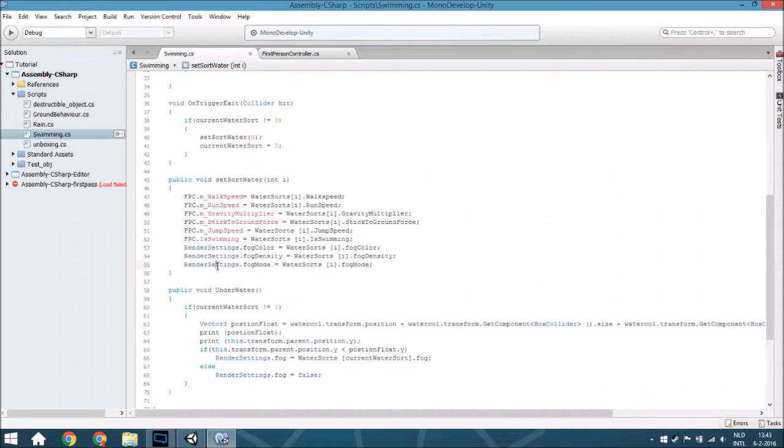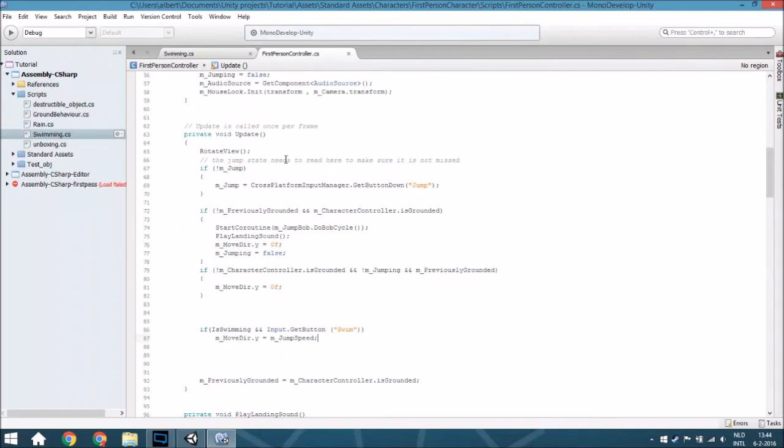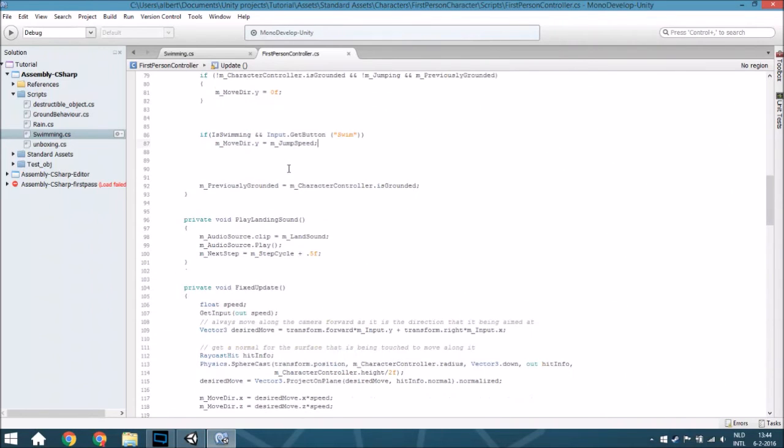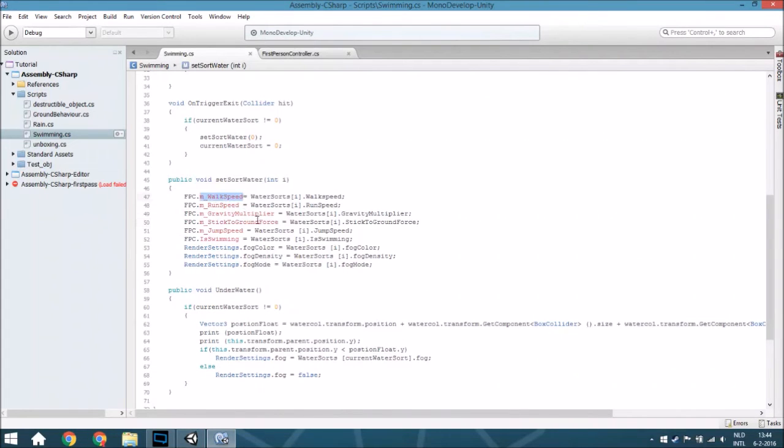These are the lines that change your feel of the water. First you assign some variables in the first person controller script, but you need to prepare it a little bit first because those variables are normally private - just go to the script and change everything to public, at least all the variables you need. Then you will change the walk speed because your speed is slower, also your run speed, and the crouch multiplier - you just go down a little bit slower. Normally it is around two and if you're swimming it will be around one point five, but that depends on the sort of water. On muddy water it will also change the stick-to-ground force.